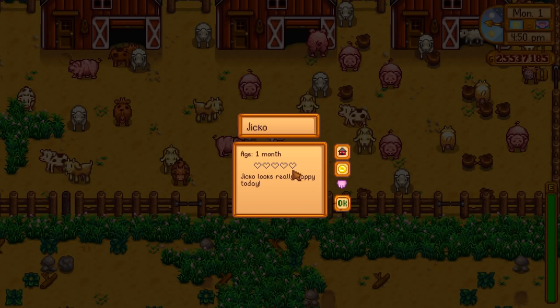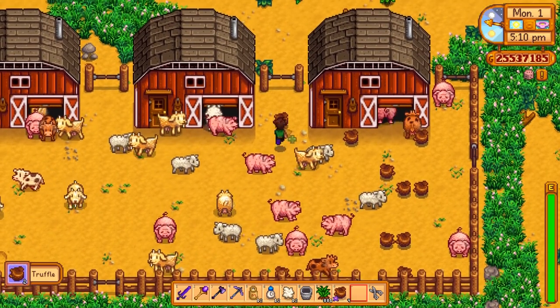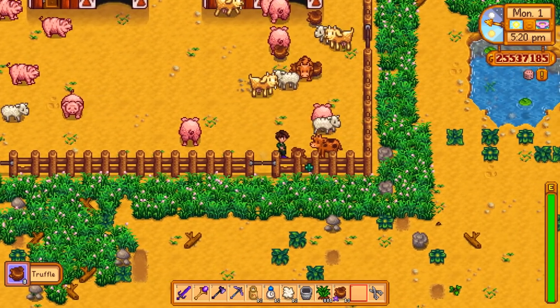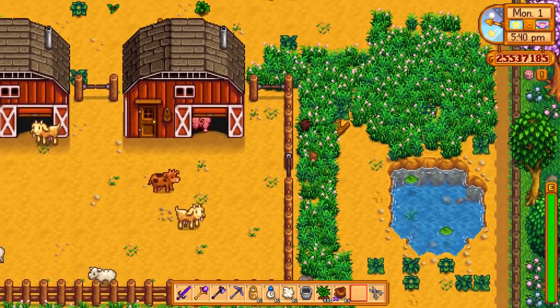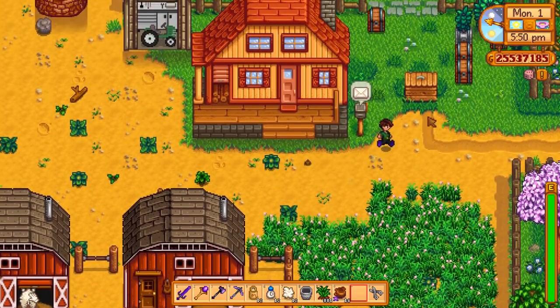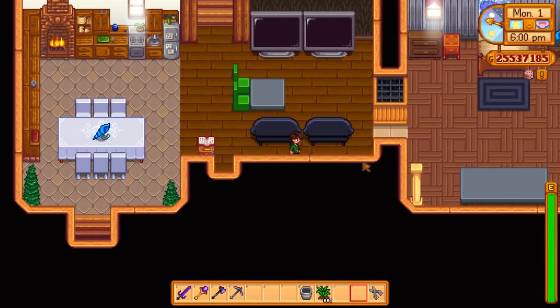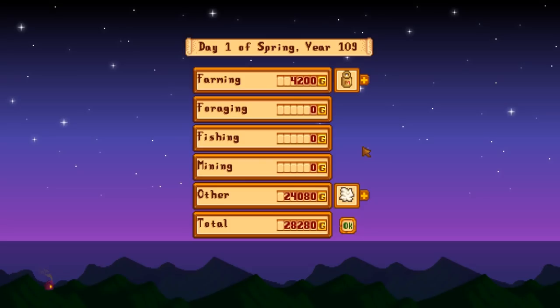All my animals are at zero hearts - they're grown up, mature, and producing products, which is all I need them to do. It's now 5 p.m. and the pigs can't produce any more truffles after that, so I'm going to pick up all the truffles now. That's why it's a good idea to have a small pen rather than a big one - you'd be finding truffles in far corners of your farm for years. I have 12 of every animal: 12 milk, 12 goat milk, 12 wool, but 16 truffles - because my foraging perk lets me potentially find two. The total for my first harvest of all animals: 28,280 gold.